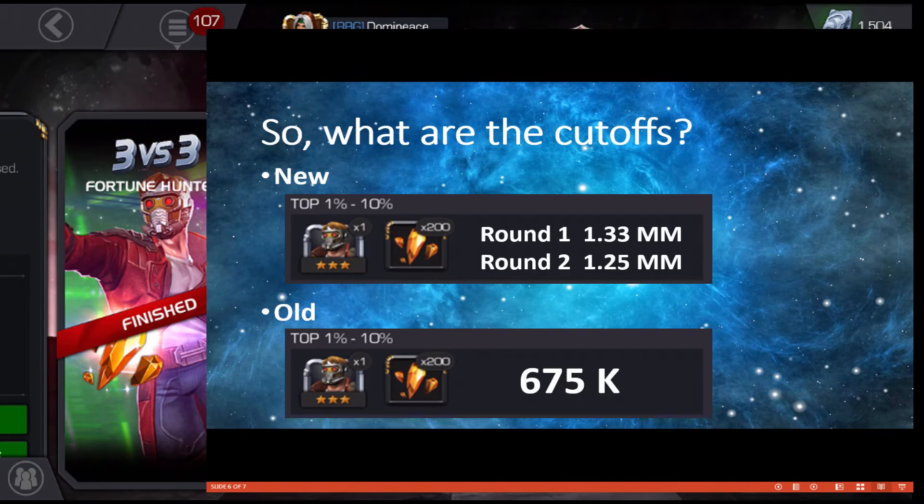To be clear, these are the targets. I would say round one is going to again be around 1.3 million — so if you get an extra 30,000 above that you should be fine. For round two, target around 1,250,000 and you should be fine. These are based on predictions from past performance, so if things continue to trend higher I'll definitely update this.